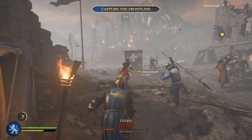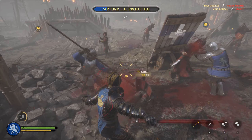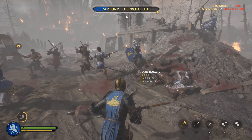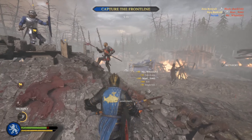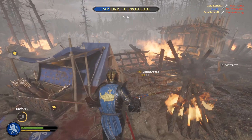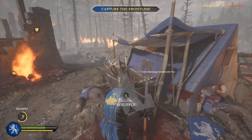The first objective of this map is capturing the front line, which basically means we have to overpower the enemy in this particular area. It's not too hard; usually the map never ends here. There is a tower on the right side where friendly units can stay and capture the objective just fine. My job is to thin the enemy ranks as much as possible, and so far I'm doing a great job.